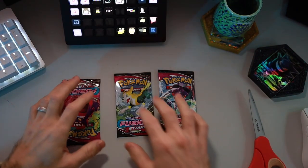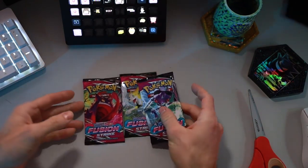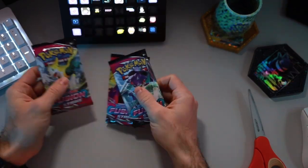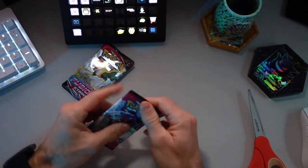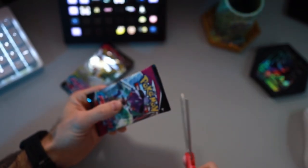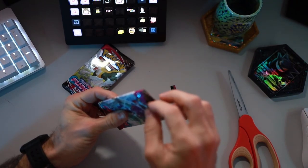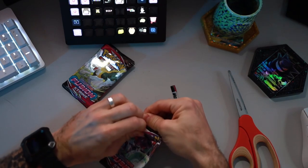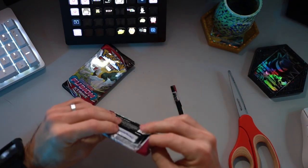Alrighty guys we are back and we're going to open these three Fusion Strike packs. I know it's not a crazy pull but you know you got to start somewhere. We're going to keep Gengar for last because it's my favorite and we'll go like this. Alrighty - I haven't figured out how to open these packs yet with my fingers, I'm working on it but I haven't been able to do it.